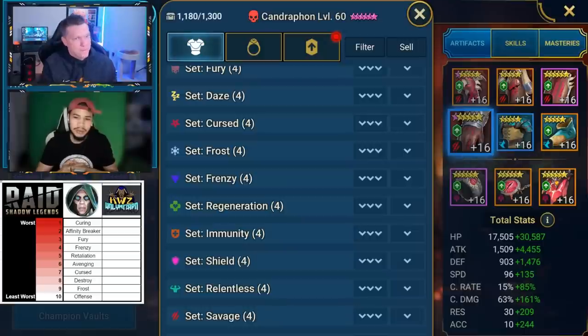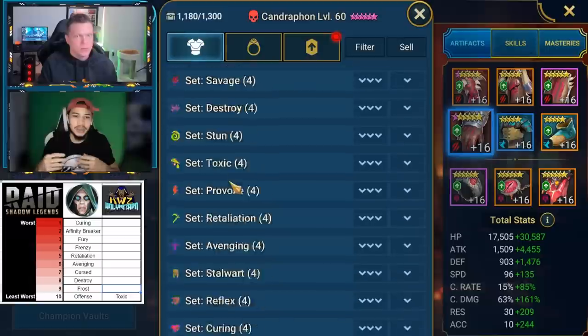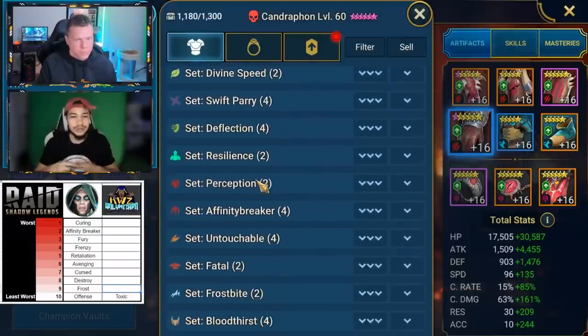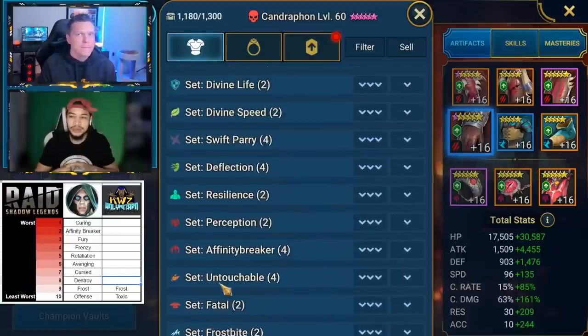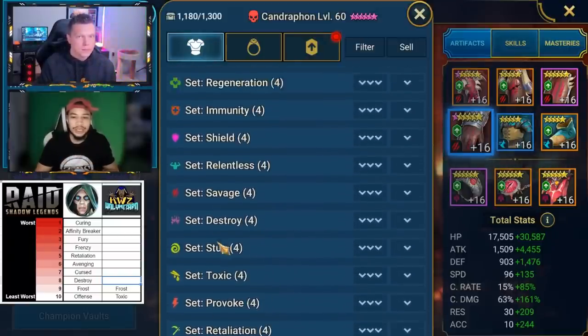At number 10, I'm going to go with the Toxic set, just because it has some use but it does get phased out based on the champions you start to get on your account. At number 9, I'm going to go with the Frost set, just because they've already made a better set and it's a four-piece set — kind of hard to get four-piece sets going when you don't get decent stats on them.